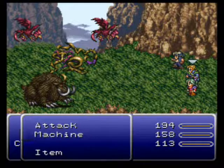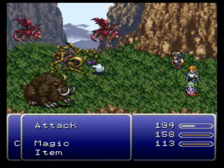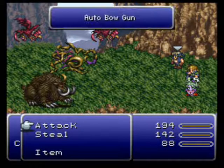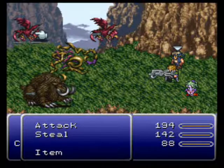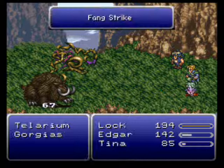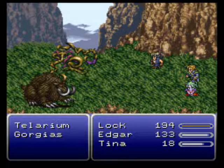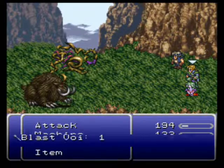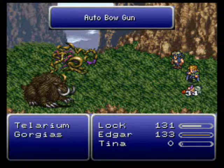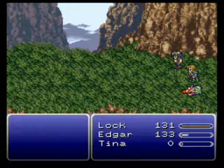Let's steal from that guy, use autocrossbow, and then attack with Terra. Uh-oh, she's poisoned. Let's attack the mammoth guy there. Ow! No! How does that guy get two turns every single time? It's ridiculous.